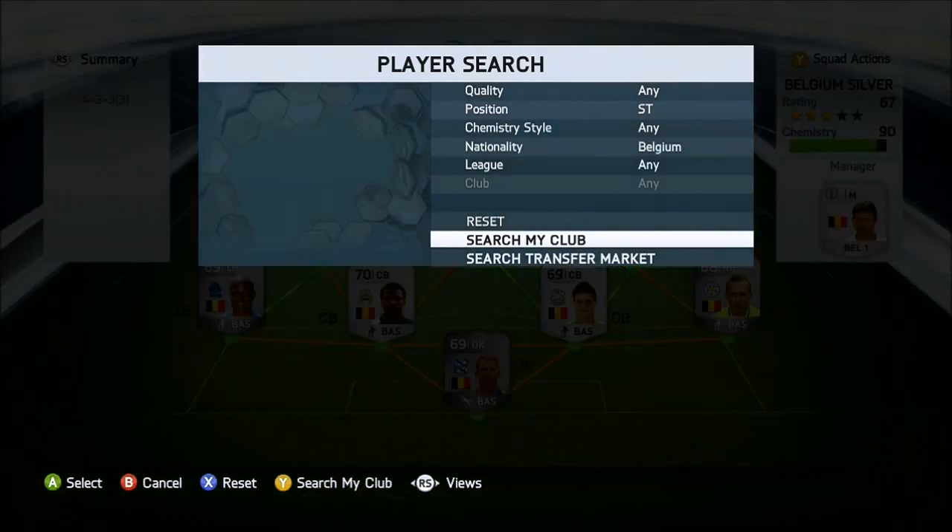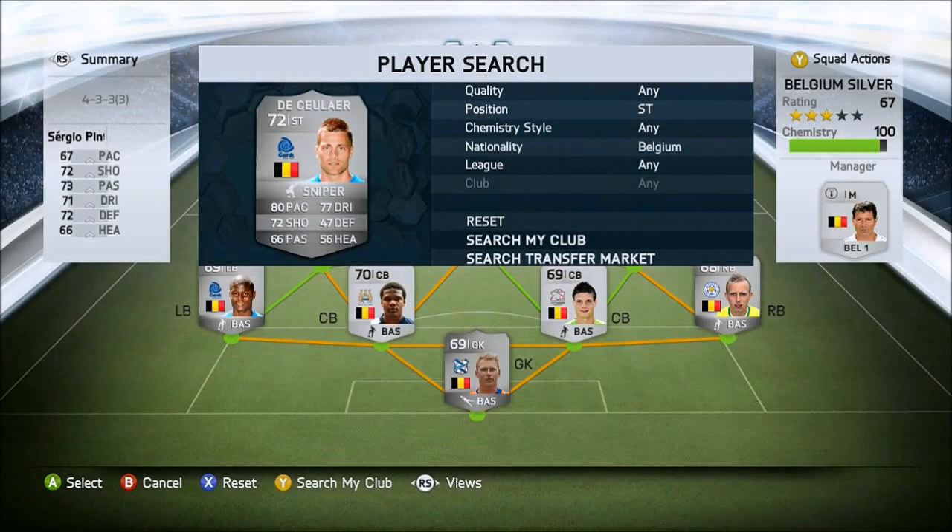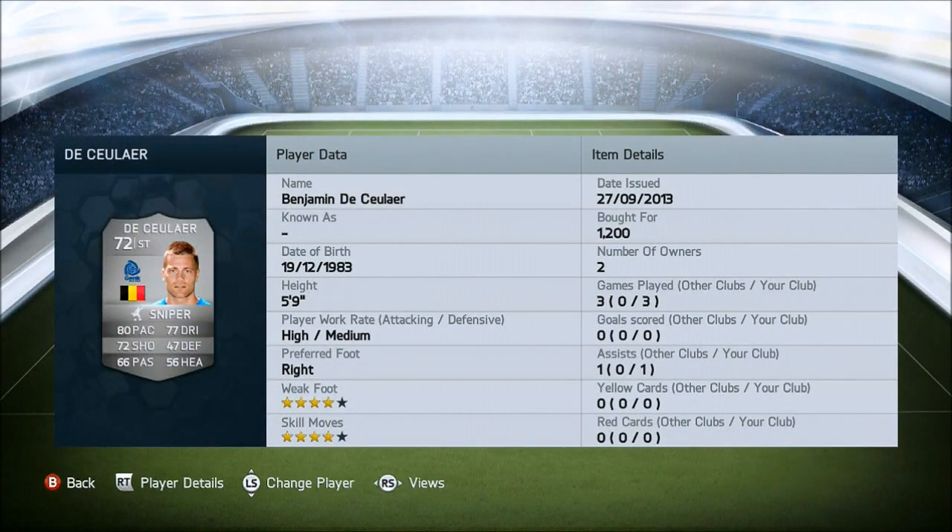Now onto the striker, we have Deculer - that's probably not how you say it. He's 5'9", 4-star weak foot, 4-star skill moves. He has 80 pace, 77 dribbling and 72 shooting - really nice stats. Great dribbling and pace, and his shooting was very nice as well. However, I didn't score at all with him. It was basically the next guy I'm going to show you who scored all the goals. This guy has the sniper chemistry style on him for dribbling and shooting.